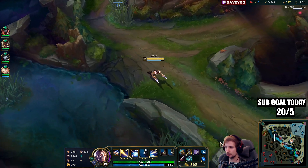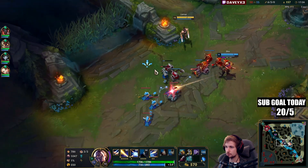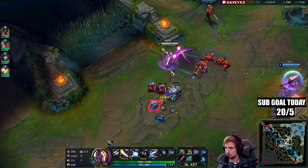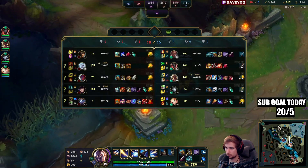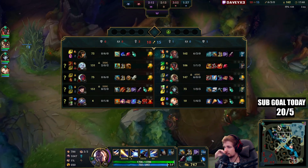We need like a thousand gold left for Kraken Slayer and that will give us a lot of damage. Let's go back top — I'm just going to farm the wave out, I'm not going to fight Caitlyn, I'll just stand there.